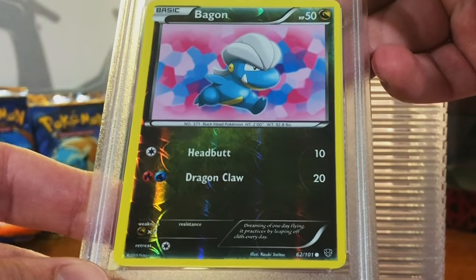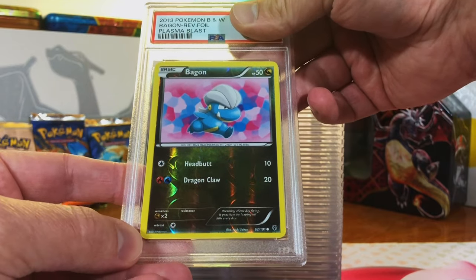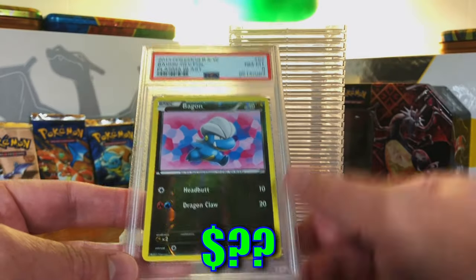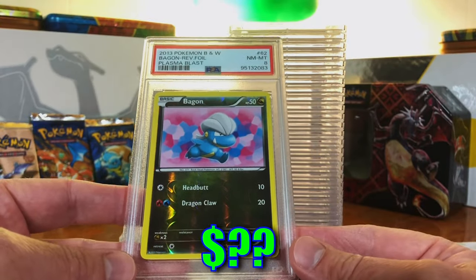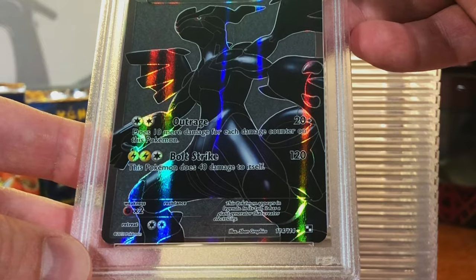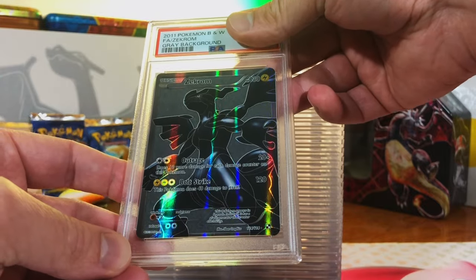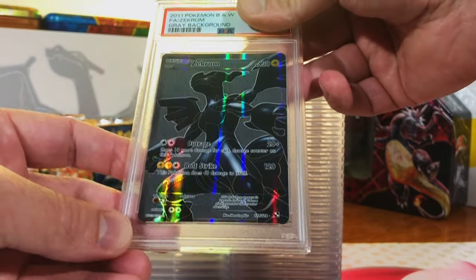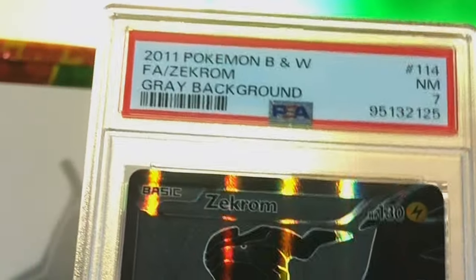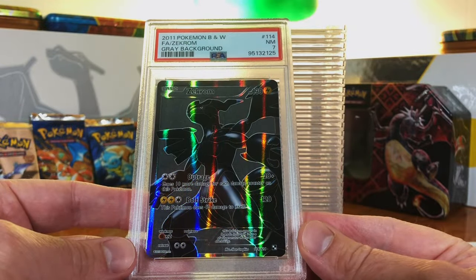Bagon Reverse Holo Common from Plasma Blast — I'm actually going to guess a 7. Near Mint 8. I will take that for sure. I mean, it's a Plasma set — I love those sets. Zekrom Full Art from Black and White Base Set — this was a great moment in that opening. I'm going to have to guess a 7 actually. Near Mint 7. That's what I thought. Awesome card.